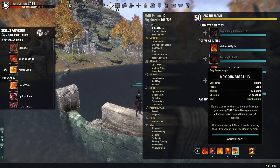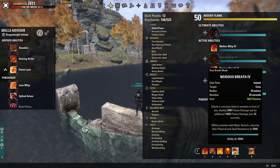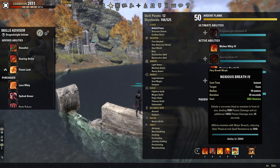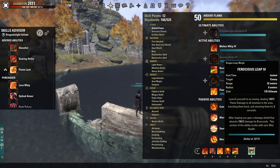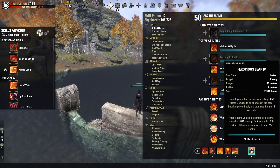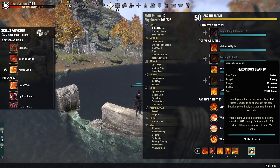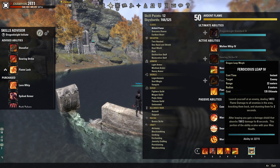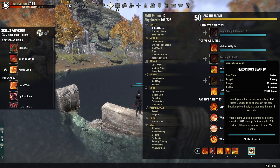Noxious Breath is our main stamina ability on the front bar — a good source of damage in the AOE around you, and it applies Major Breach to enemies, reducing their physical and spell resistance by 6k. Ferocious Leap — I wasn't a huge fan in the past, but with how hard it's hitting I definitely recommend it. I've been hitting upwards of 10k leaps on this build. Try to interchange between Leap and Corrosive to keep your enemies guessing — never let them know your next move.